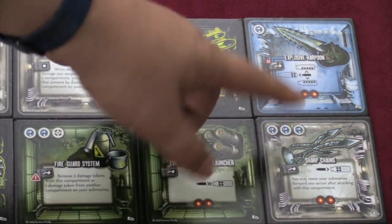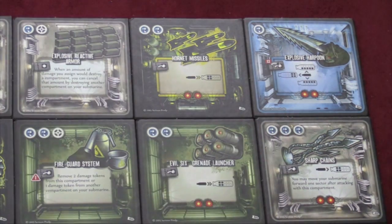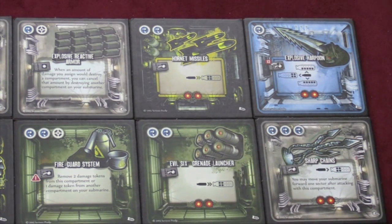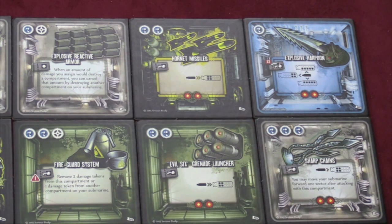Then we have the Explosive Harpoon, which hits in three different directions and can be doubled — that's cool. And the Sharp Chains, which once you hit the opponent from behind, let you move forward one. It doesn't work as well with the rest of the submarine per se, but it's a very cool thematic thing.